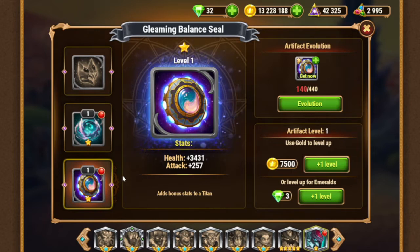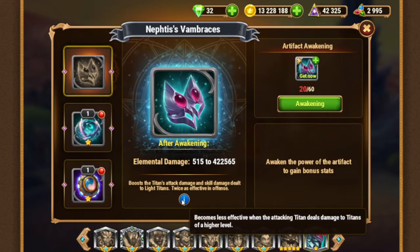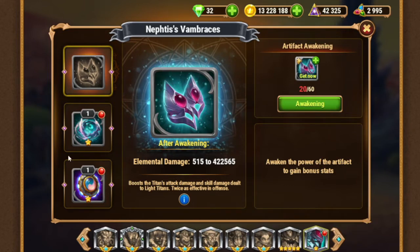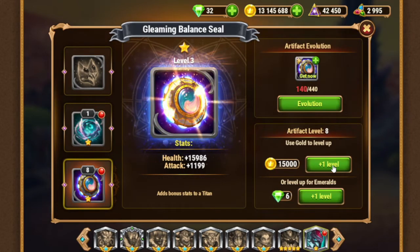Because you will fight against all titans, which means you need stats. This one protects you against light titans, which will not be super powerful for a long time ahead — before they are released, before the teams are collected, etc. These boost the attack damage dealt to light titans, and are twice as effective in offense. So as I thought, dark titans are good for offense. But we don't need it now, because there are not many light titans around — actually zero.